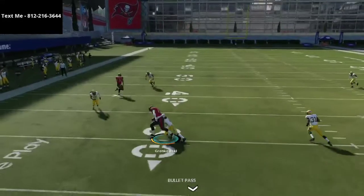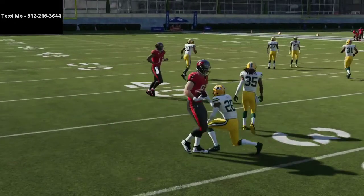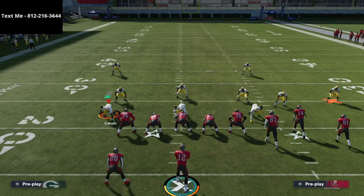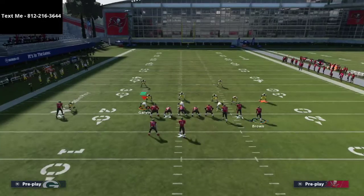Both routes beat man-to-man over the middle. The tight end route does a good job of beating man-to-man, and once they start taking their safeties away to stop that post route — because that's what they'll have to do — then you can come back and hit the route to Antonio Brown.